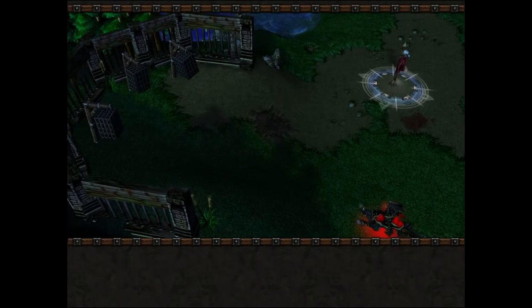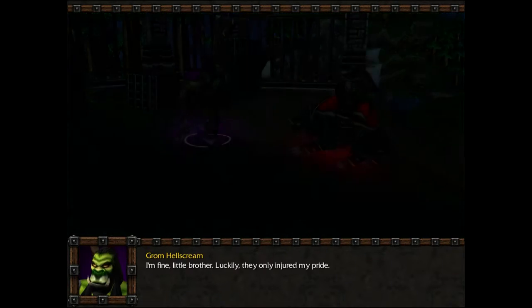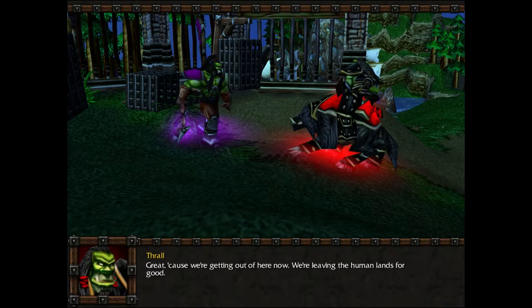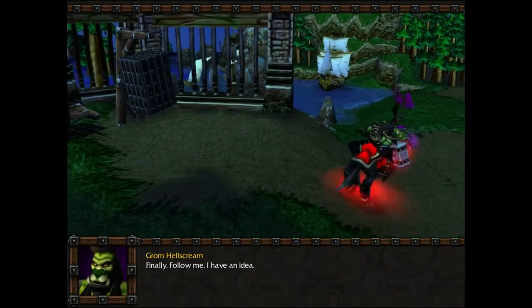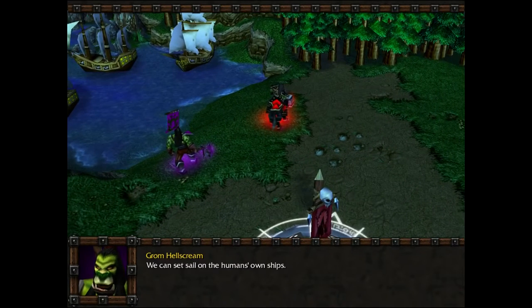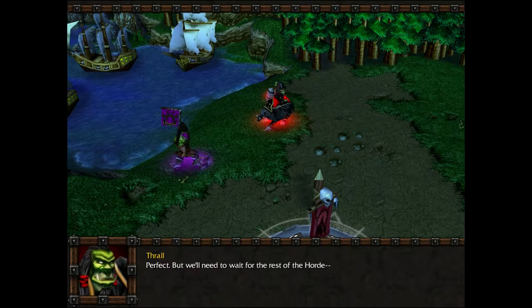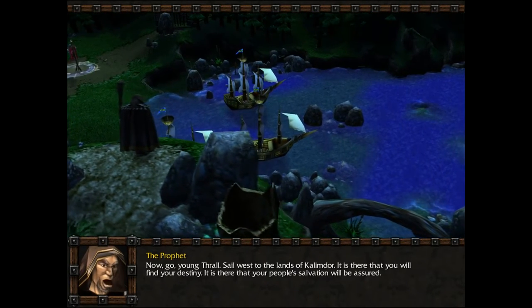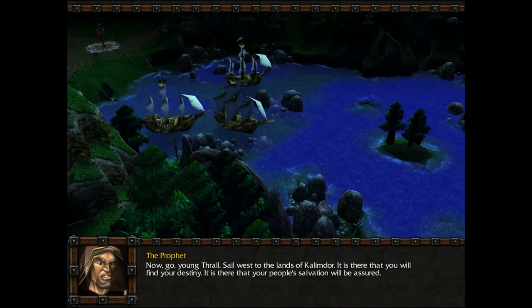There were ships in the back. Grom, are you all right? I'm fine, little brother — luckily they only injured my pride. Great, because we're getting out of here now. We're leaving the human lands for good. Follow me, I have an idea — we can set sail on the humans' own ships. But we'll need to wait for the rest of the Horde. The Horde is assembled, Warchief — we await only your command. Now go, young Thrall — sail west to the lands of Kalimdor. It is there that you will find your destiny.